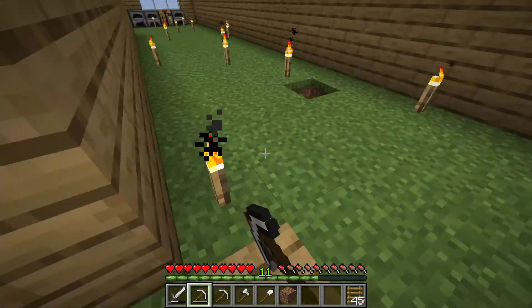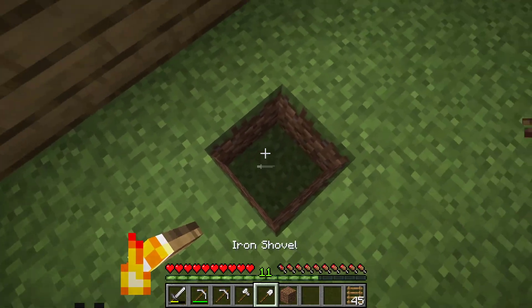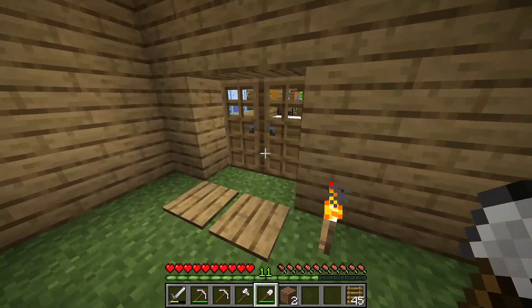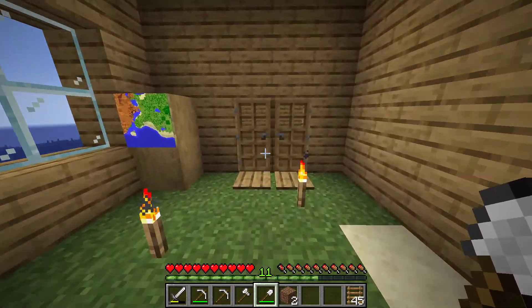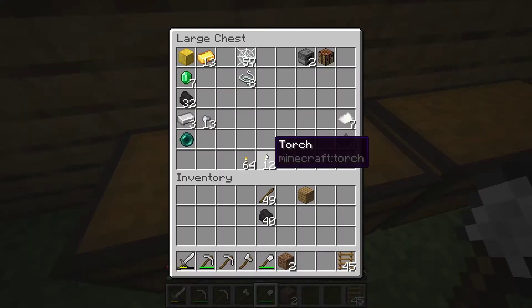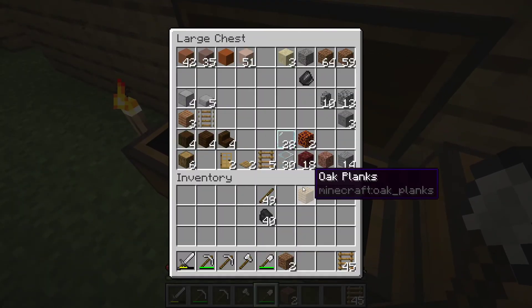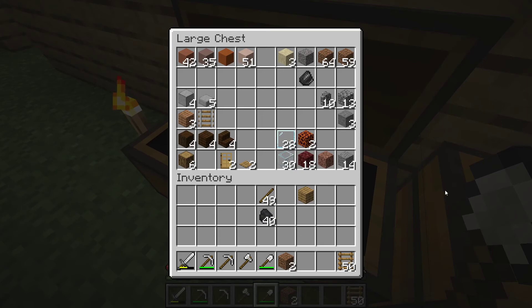With these sticks I should be able to make the ladder to go back down. You might have heard in Minecraft people say never dig straight down, and that's true. But if you do want to dig straight down without risking your life, the trick is to dig two blocks down — actually, I'll just show you.